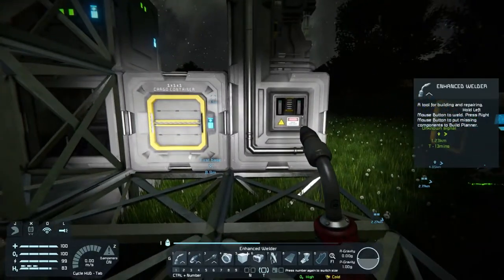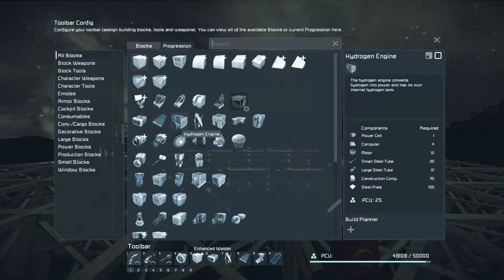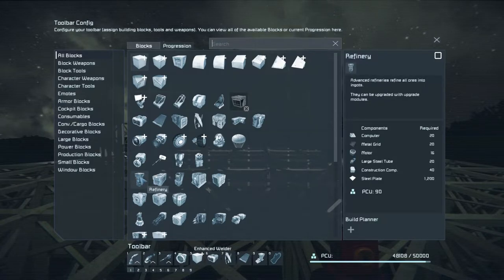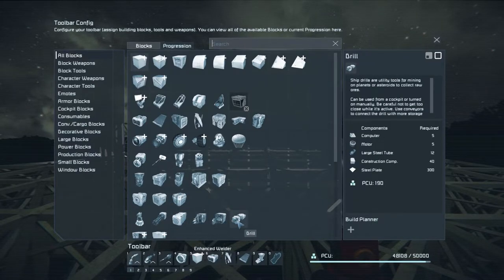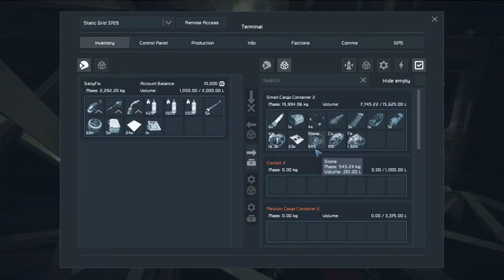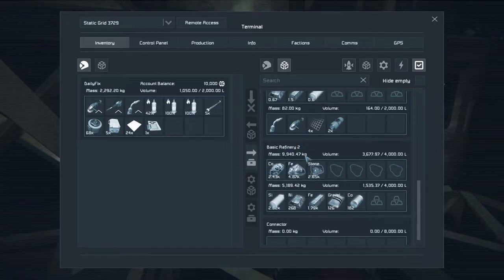The basic refinery refines only limited types of ore and ingots. The regular refinery needs 1200 steel plates — damn, that's a lot. I need so much more iron. There's still a lot in my small cargo container but this basic refinery is slow — I don't know if it's at full strength, but it is slow.